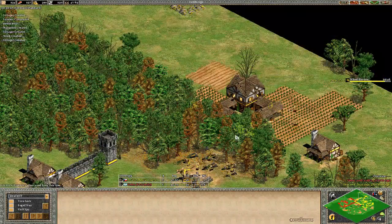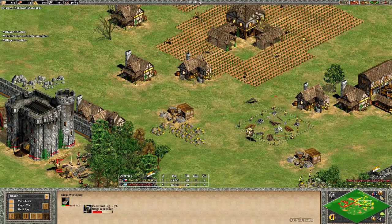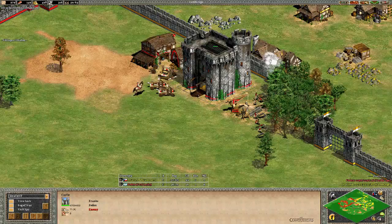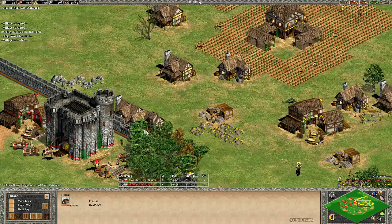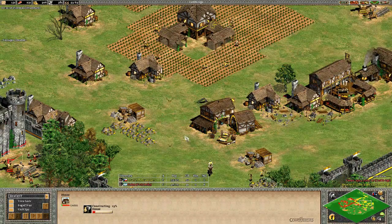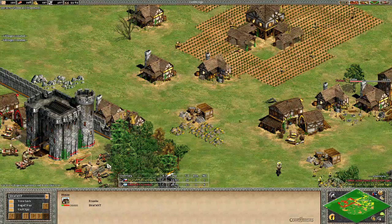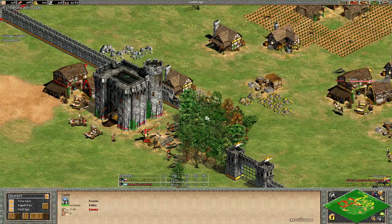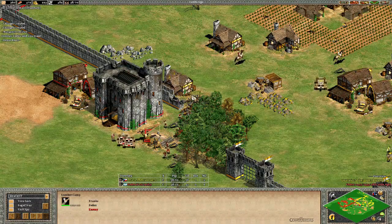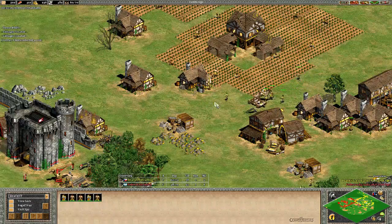From Dracont's point of view: is he going to stay in full boom mode? He's already four pop ahead of Fedex. Yes, he stays in full boom mode. His first military building comes at 21 minutes — a siege workshop to defend against possible mangonels. That castle from Fedex is very far forward and is going to be trouble soon. Fedex is already inside his opponent's base and is even threatening to reach the town's resources. Dracont's first siege unit comes out.